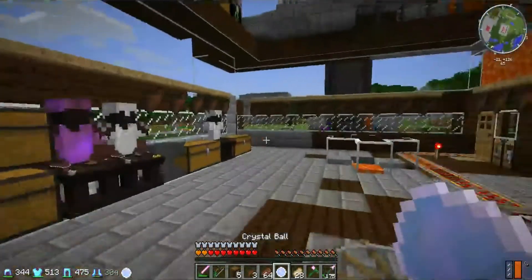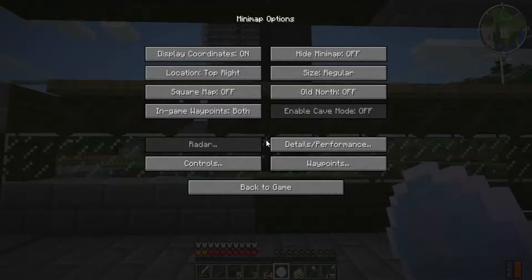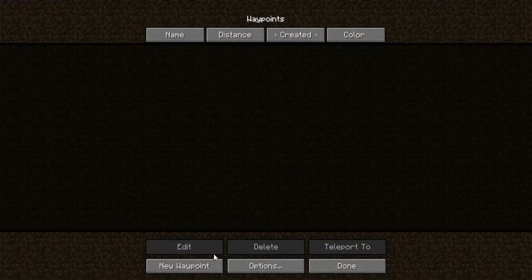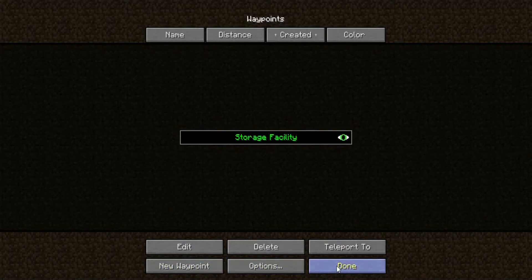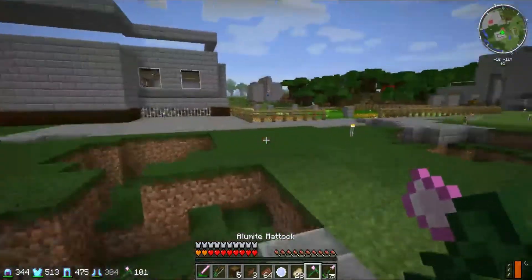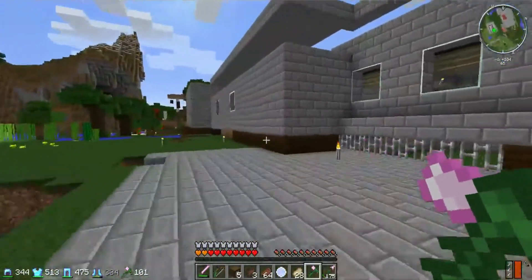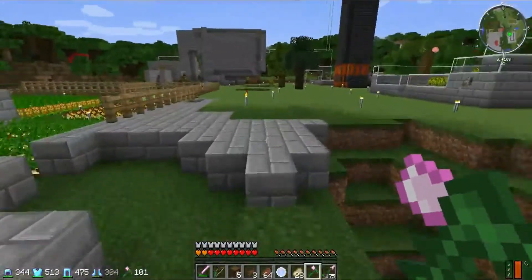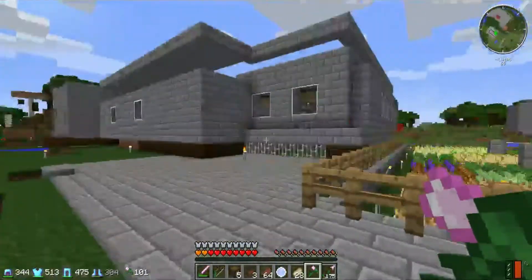We need to actually try out Minecraft Comes Alive. My waypoint is gone for the storage facility, so we need to go ahead and put that back, and also the one for my home, because my game crashed. Anytime Minecraft crashes and you have this entire mod, you will lose all your waypoints. The waypoint I had over there — that was supposed to be the actual video for today — that waypoint is gone, and the waypoint inside the house is also gone.